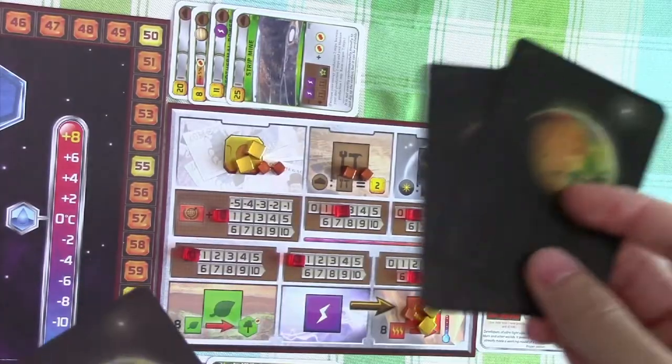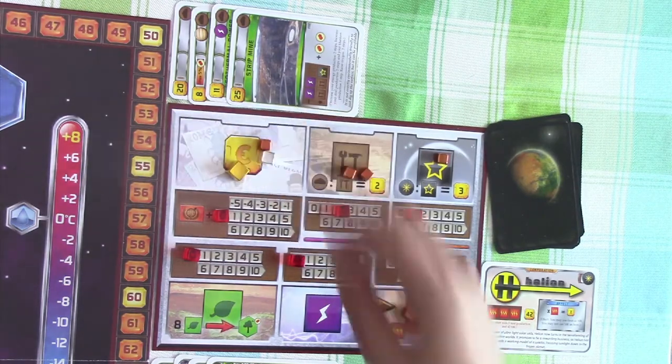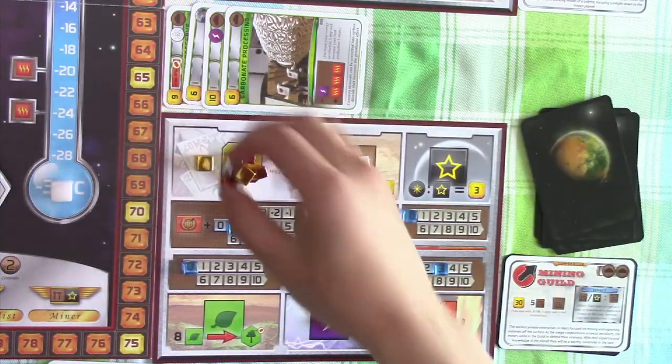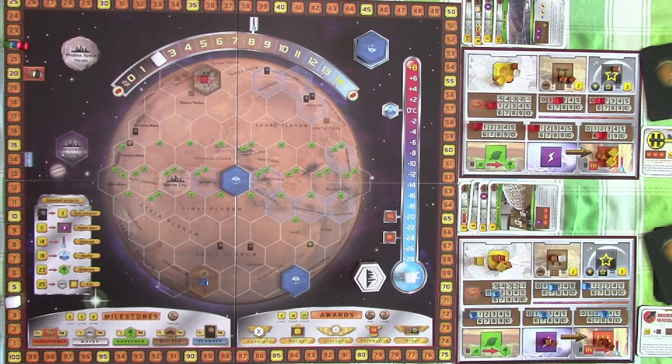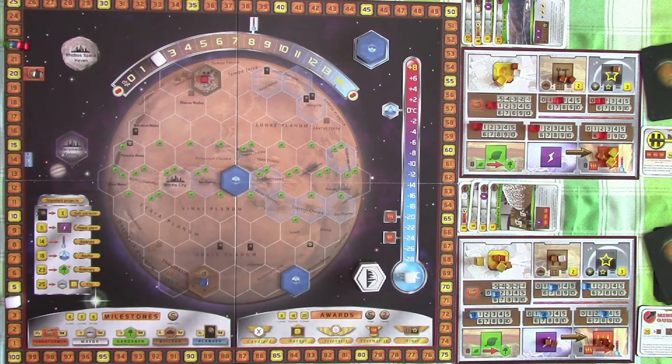Helion decided to buy 2 projects and discard 2, paying 6 credits. Mining Guild also bought 2 patents and discarded 2, spending 6 credits. So after 3 generations of play, Mars hasn't improved much — we only managed 2 ocean tiles thanks to us, and 2 oxygen level increases thanks to Helion, who actually has enough heat resources to raise the temperature but hasn't. I'm going to take a little break and come back recording later. Hopefully you'll join me in the next video as we find out who will be the most successful corporation in Terraforming Mars. Until next time, bye bye.